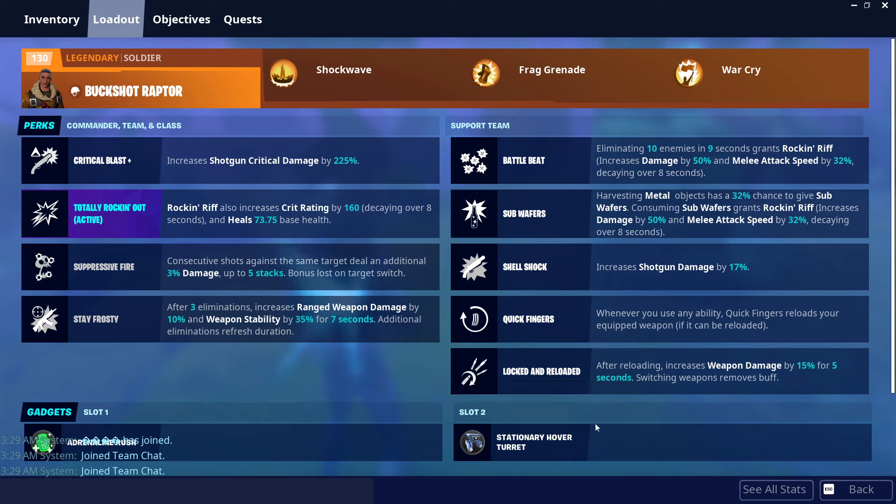I'm doing this in a 4-player 140 Prepare the Shelter. We found all the modules pretty early, so that's why I'm doing this quick session here. The loadout is really standard. We have Buckshot Raptor with Critical Blast, increasing our crit damage by an absolute metric ton.